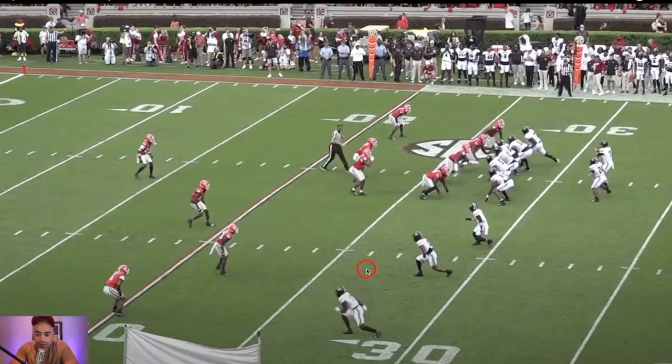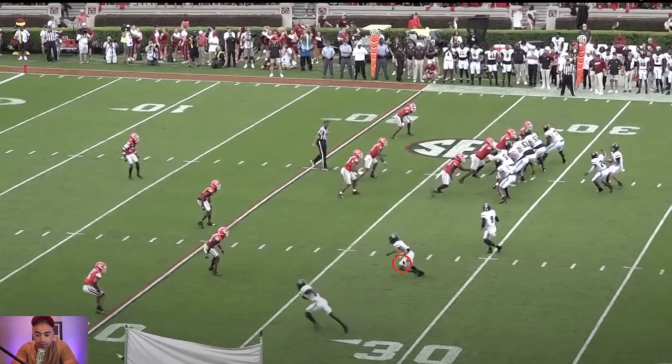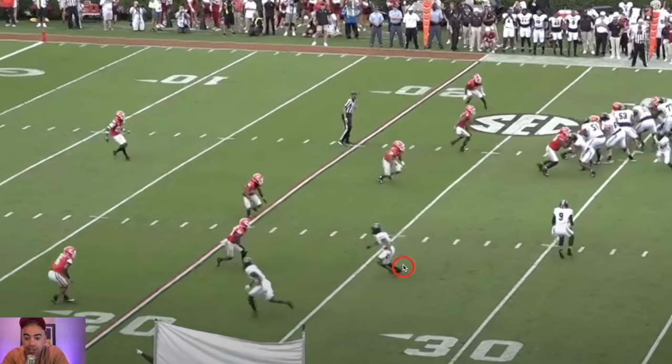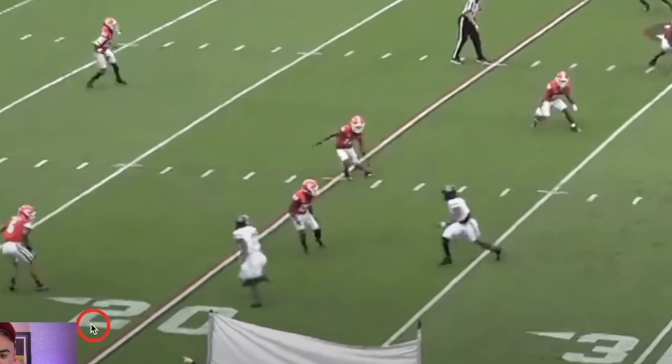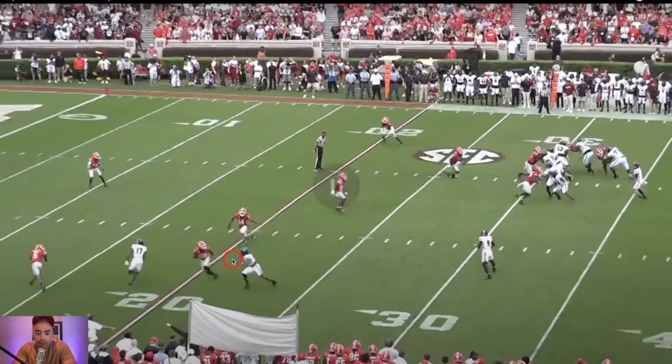We move ahead to later in this drive. This is what's taking over pretty much all levels of football — these three-level flood concepts where you're running a go here, a delay here with this receiver who acts like he's blocking and then goes. Your job is to fake this quick throw and then hit him. But if they sink back and play him, you can just come back and actually make this throw right here.